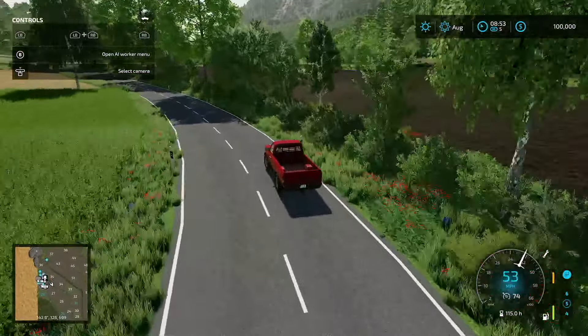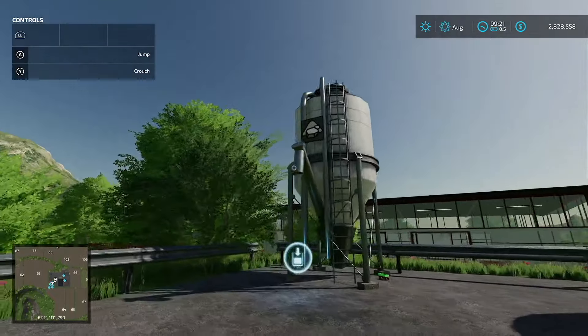Up in this area there's a shop trigger and a repair trigger. On top of the hill there are several buy stations: a liquid buy station for herbicide and liquid fertilizer, a salt buy point, and a solid fertilizer, seed, and lime buy point.